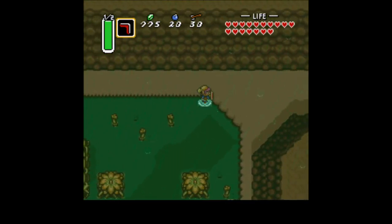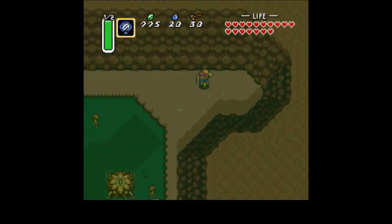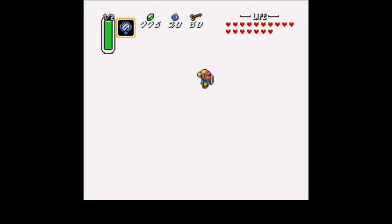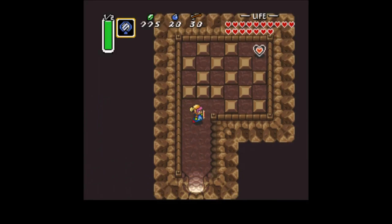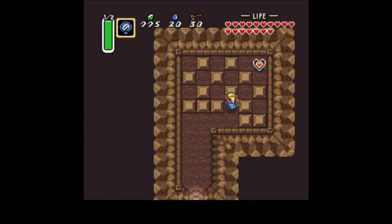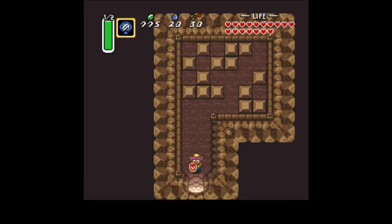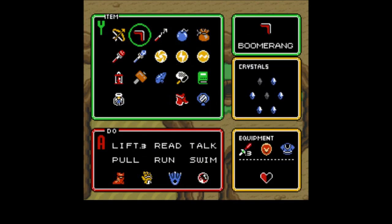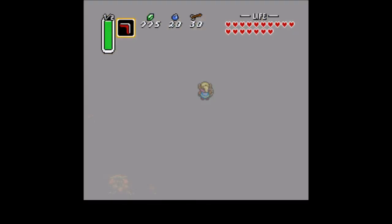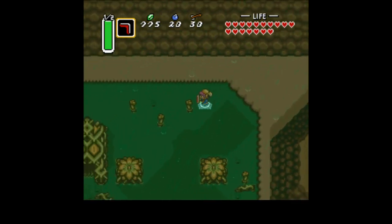Basically, you can use the dungeon item here to bypass level five, but I really don't want to deal with that kind of mess. So you stand roughly here — yes! And now we're up on this ledge. Lift that rock, head down. You can pretty much go through these in any way you want — just keep pushing them and sooner or later you get another piece of heart. There's only two more left, and we won't be able to get them until the next dungeon, actually.